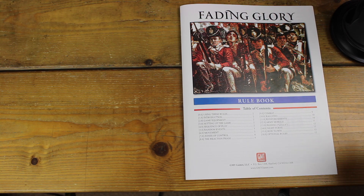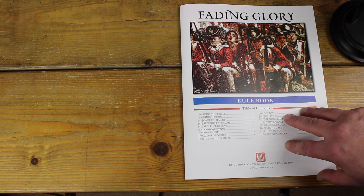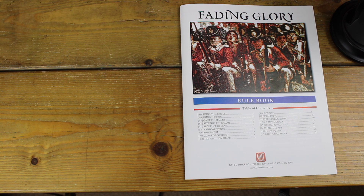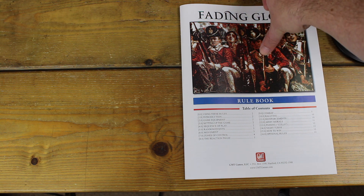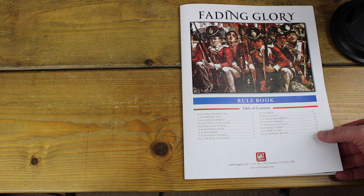First up, we'll have a look at the rule book. You get the rule book here, and you also get a playbook. The playbook has the scenarios and the exclusive rules to each battle. The actual core rule book itself is not a huge number of pages — 12 pages in total.